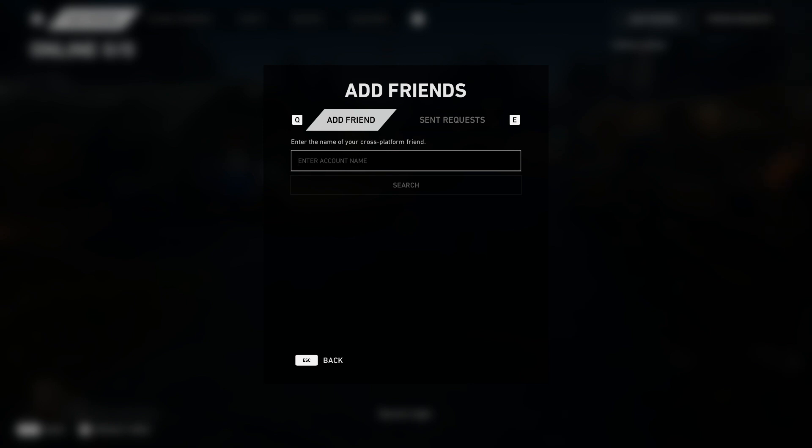If you're on PC and you're trying to add someone who is on PlayStation or Xbox, you would simply use their gamertag. Whatever your Steam ID is, that would be your identifier for PC. So I'm going to enter in the name of my friend.